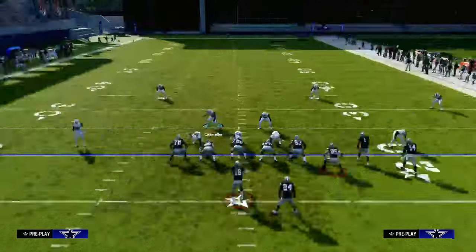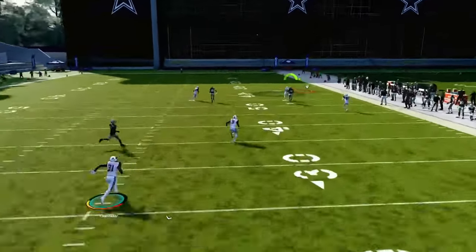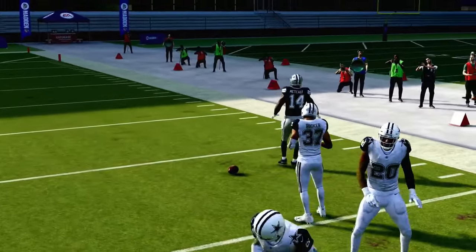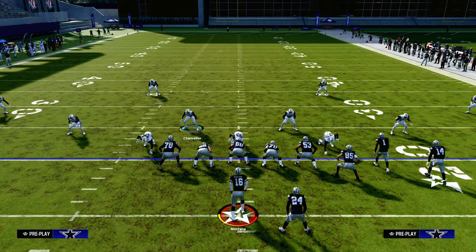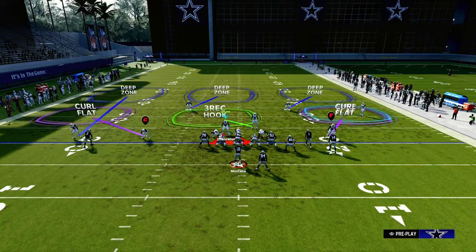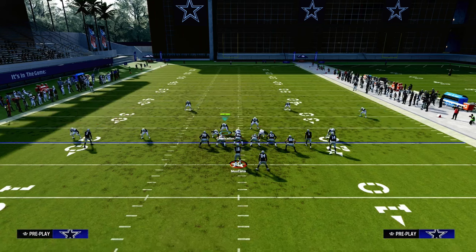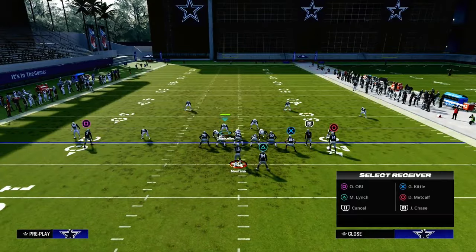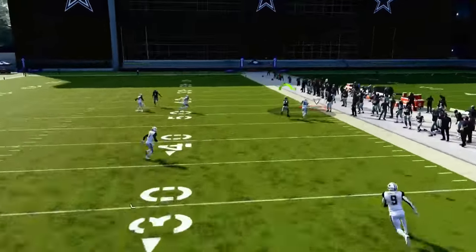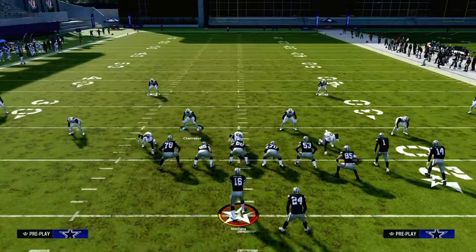What you're going to notice is when we use this concept, that outside third defender is going to be able to properly defend this, and you will actually bait people into throwing you interceptions over the top. You can't do this out of certain formations, and Dollar is really one of the only formations in the game where you can have a true Cover 3 Cloud that looks exactly like everything else we're doing defensively. This is also going to do a really good job of taking away any corner route to the short side of the field — if they run a corner route to the right, you see that cloud flat, because we backed him off, he's going to be able to consistently defend that receiving threat.